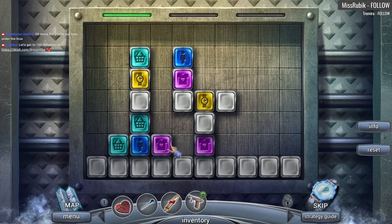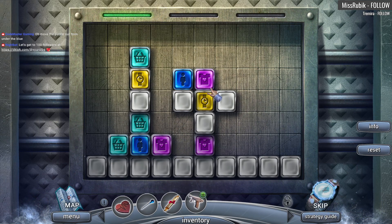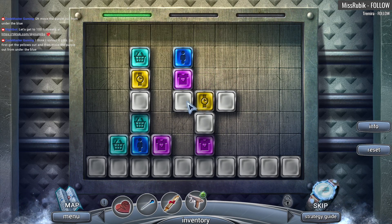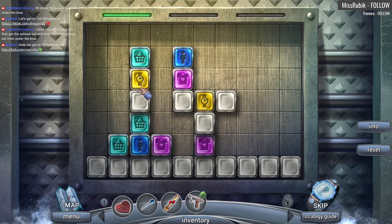Move the purple out from under the blue — this one. I'm not sure how this helps. So first get the yellow out and then move the purple. But if I get it out it's gonna fall, it's got to go sliding across, because this yellow one here is stuck. So this yellow one has to slide across — we need to build a ramp for it.